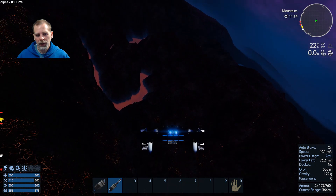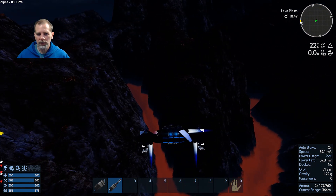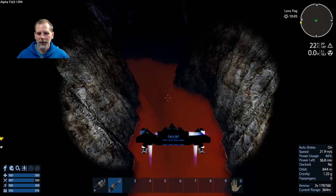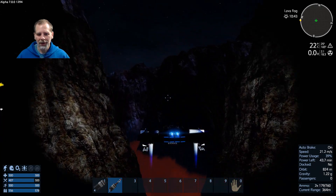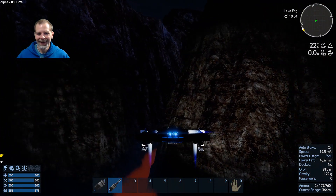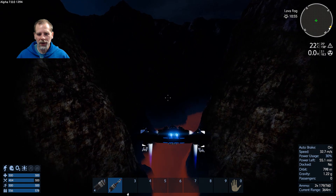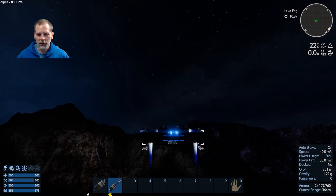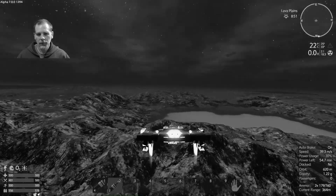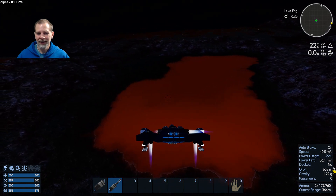Let's go check out this terrain — this is really cool. I hope my lights work — nope, they're on. This is like actual lava. Really pretty. It's been a long time since I've seen the new lava. It just reminds me of Firefox where they went flying through the valleys. That giant lava lake is really neat looking.